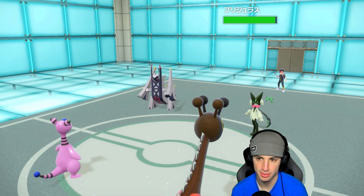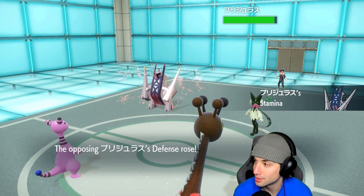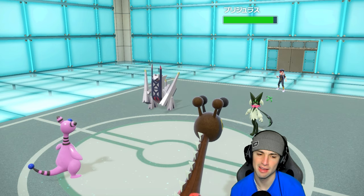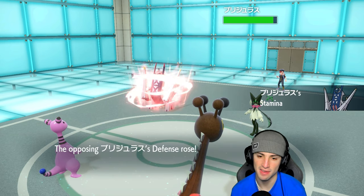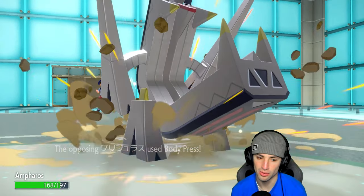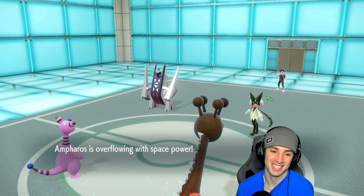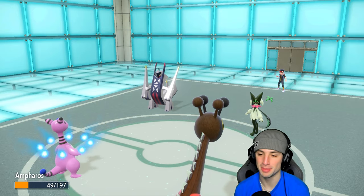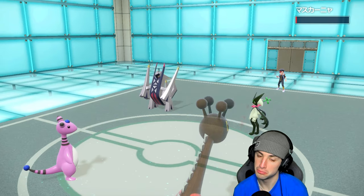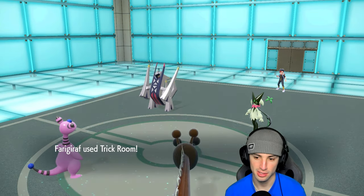That's the plan — it's swapping to Grass type, and this is not good. Frigoraf is probably taking out Ampharos — leave my Ampharos alone! You definitely want to go for Body Press. Leave him alone! Ampharos soaks it — my dog! What a tank! Let's go! Power Herb fires off with Meteor Beam right into Meowscarada, and we get off Trick Room — huge. Does about just over half damage and Meowscarada has a Focus Sash, so that doesn't quite KO. I'll take that all day — the Trick Room is here!